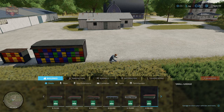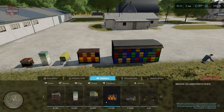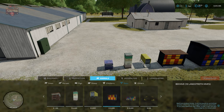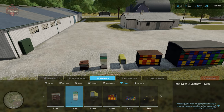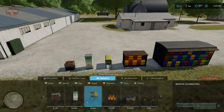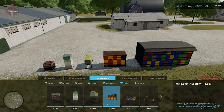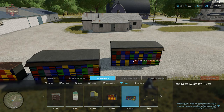In build mode, go to Animals then Bees. From left to right we have: the single beehive for $1,100 with a 25-meter range, a four-stack for $4,400, an elongated beehive for $6,600, a medium hive for $12,500, and a large hive for $19,000.